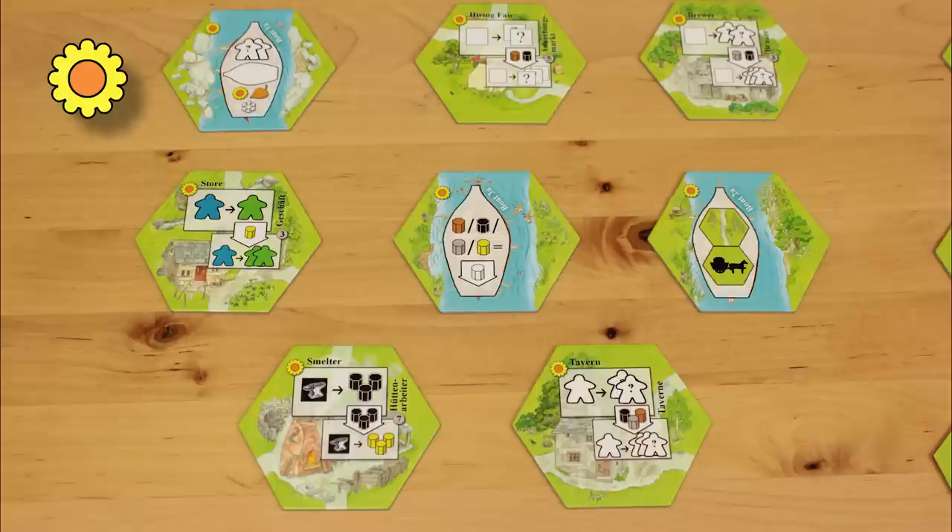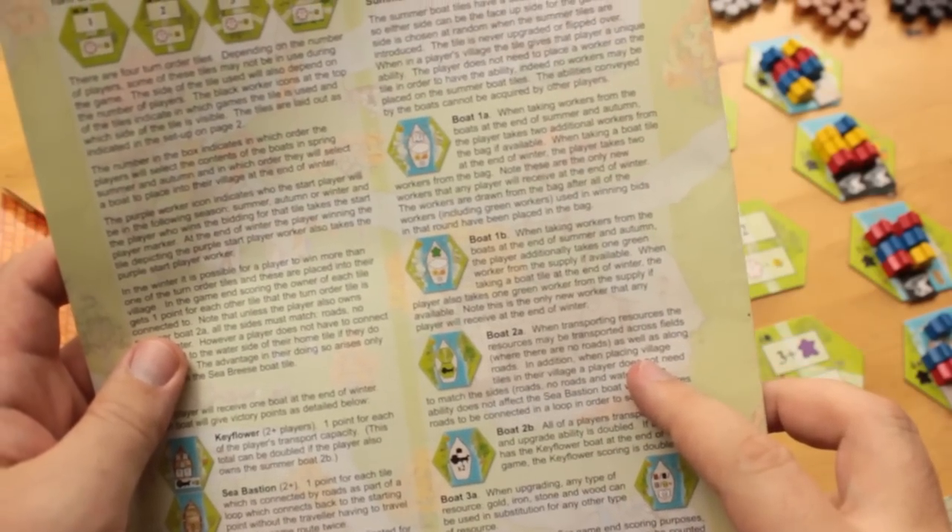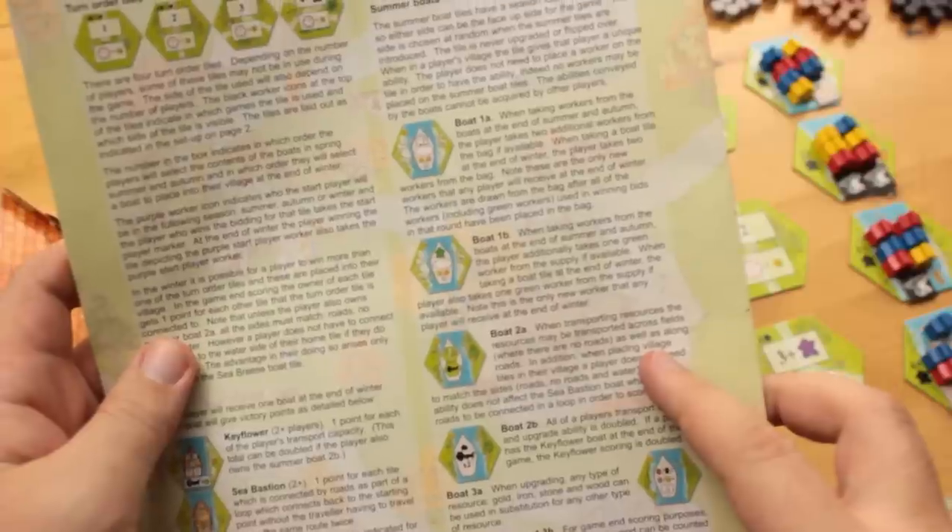In summer, you can bid on special boats. They get dealt to the table random side up. They can't be upgraded or activated with keeples, but once they're in your village, they give you powers that last the rest of the game. The rulebook tells you what all these boats do in detail.